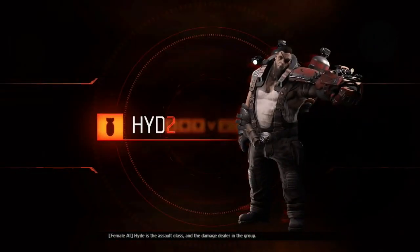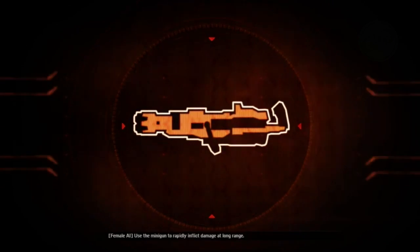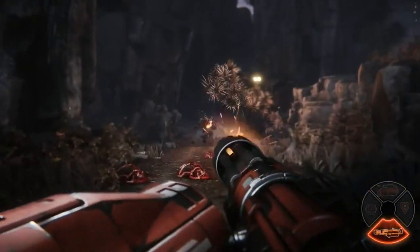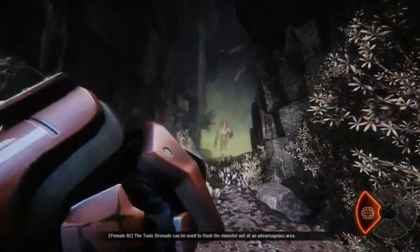HIDE is the assault class and the damage dealer in the group. The flamethrower deals heavy damage at close range. Use the minigun to rapidly inflict damage at long range. The toxic grenade can be used to flush the monster out of an advantageous area.